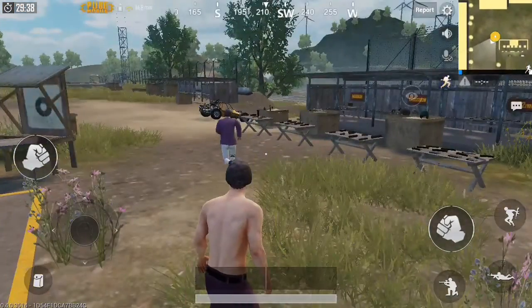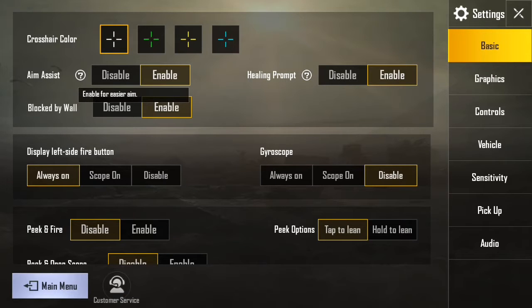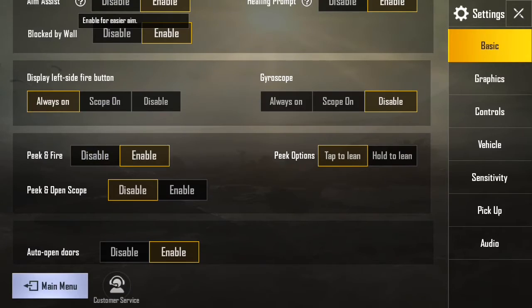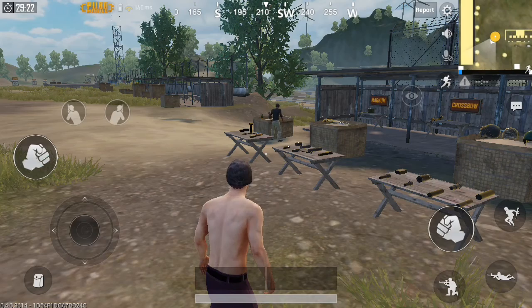The next step is you just go to the settings at the top right corner near the map and then turn it on. You can read this — peek and fire. Just enable it and you will get these two buttons above the punch button at the left side.